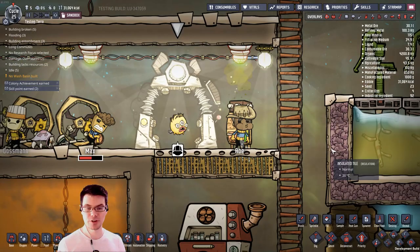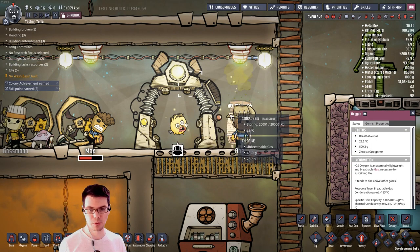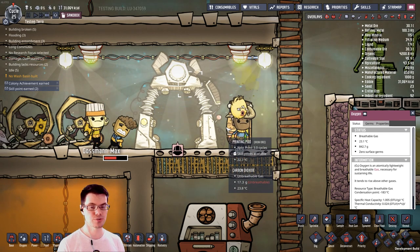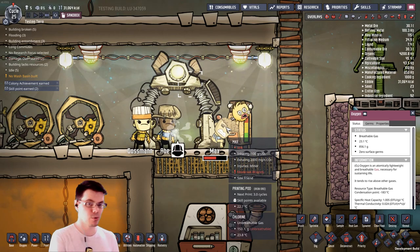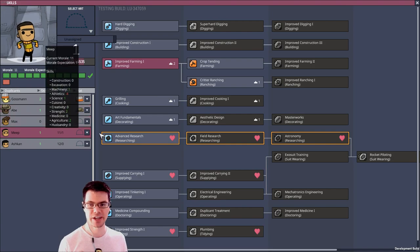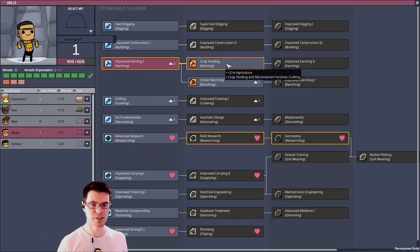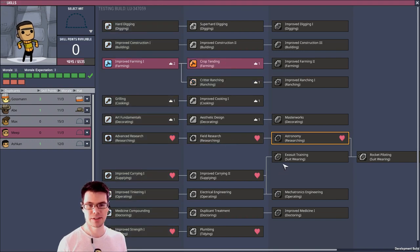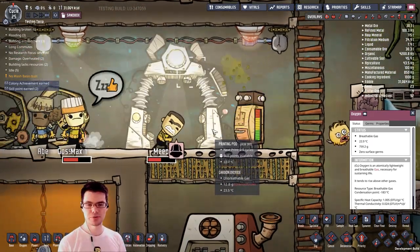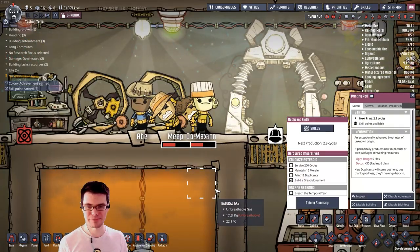The printing pod has been reworked a little bit. It still prints duplicants and critters as it used to; however, it now also serves as your jobs board — the jobs board piece of equipment is no longer in the game. When you go to skills and want to skill up, say, Meep from farming one to farming two, you head on over to the printing pod and get enlightened with the new job and abilities. Put on your new hat, Meep.